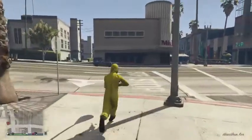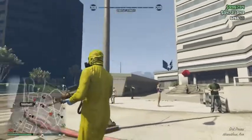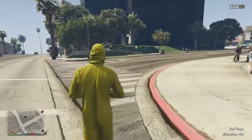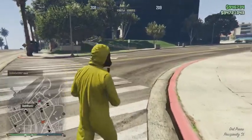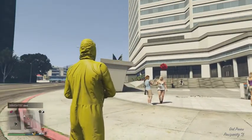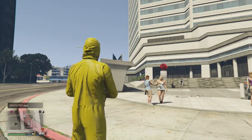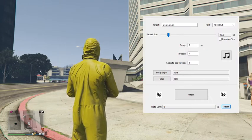If you go do crates or cars, there's a bunch of people that kill you, so I'm going to show you how to get into a public session by yourself and kick everyone out of it so you can do crates with your friend. All you want to do is download a software called UDP Unicorn — I'll leave a link in the description.